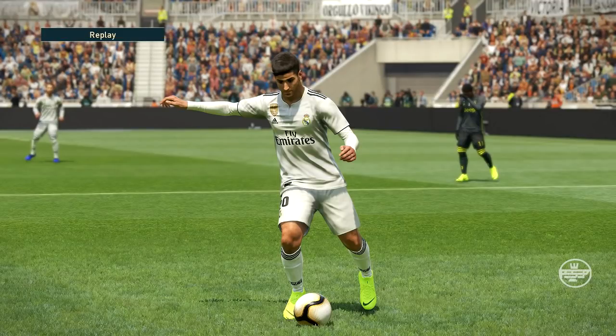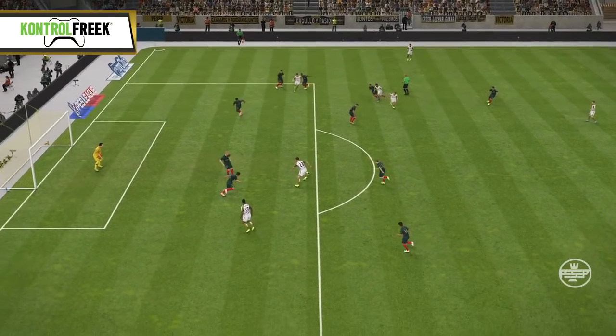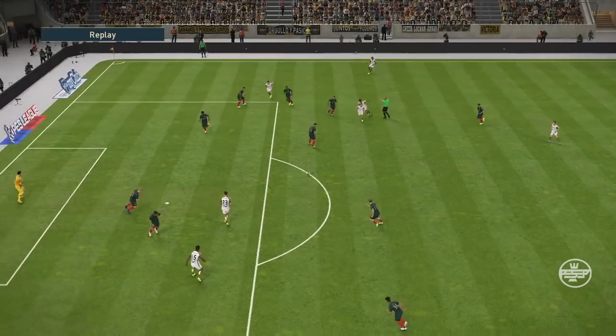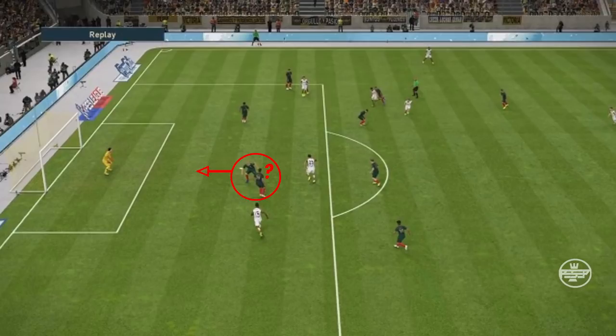Fake shots are really important to add to your gameplay, especially around the box to finish. As you can see right here, a simple fake shot dazed the defenders and bought myself some time. One defender is confused and the other one is already making a run backward, giving me space to align myself and find a better angle to finish.